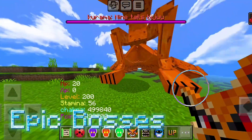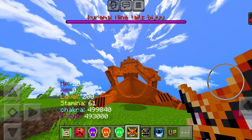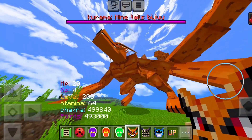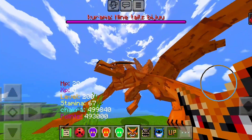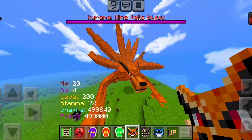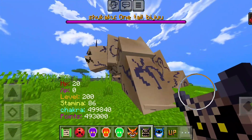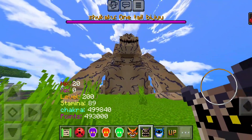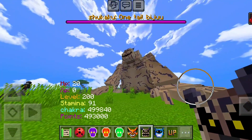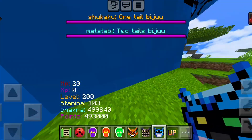We also get three epic bosses in this add-on. The first one is Kurama — you can actually spawn all three of them in survival using something like a telescope, or find them spawning naturally in game. The second boss is Shukaku, and this is his spawning animation. All of these bosses have their own cloaks, which I'll show in a moment. The next boss is Matatabi.